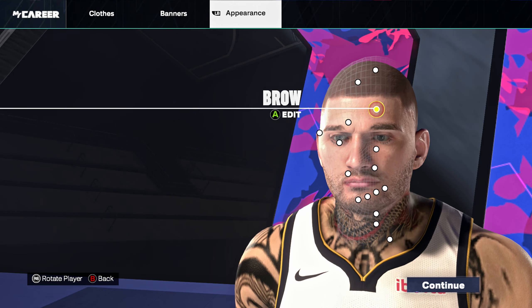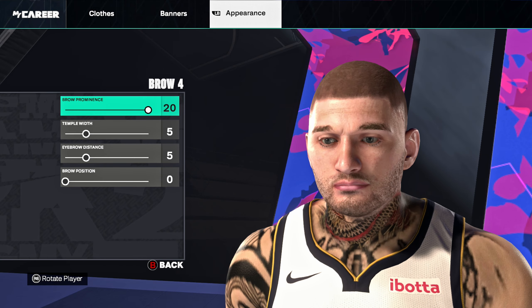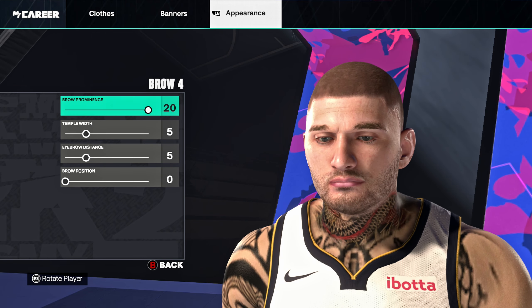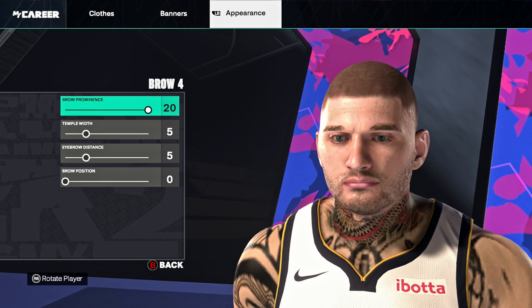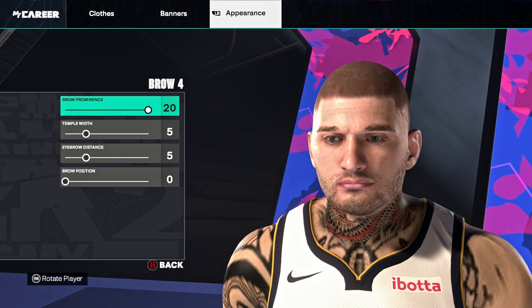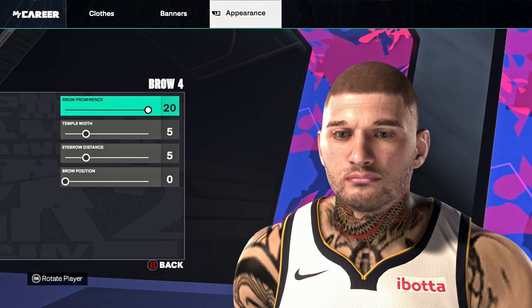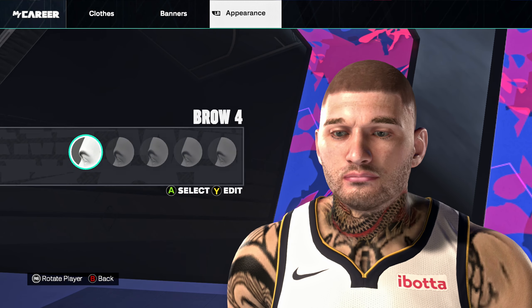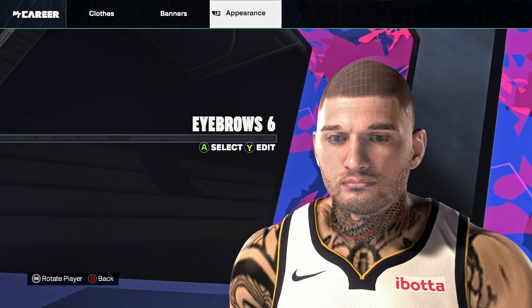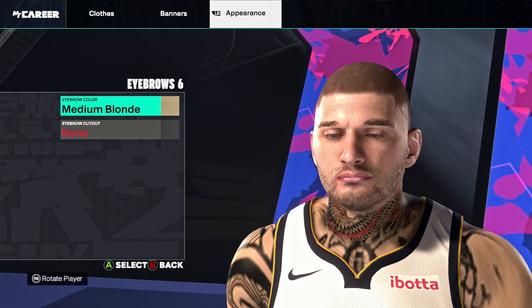Pause the video anytime to follow along. Brow 4: brow prominence 20, temple width 5, eyebrow distance 5, brow position zero. For eyebrows: using eyebrow 6, medium blonde on the color, no eyebrow cutout.